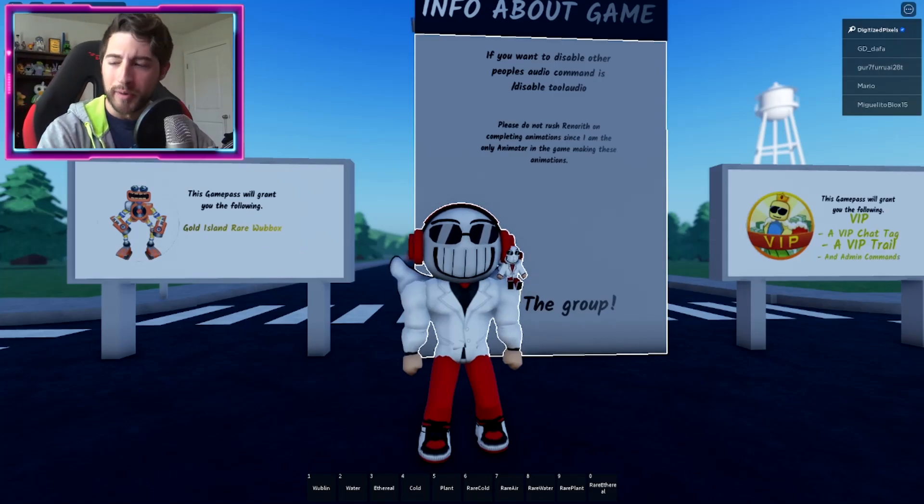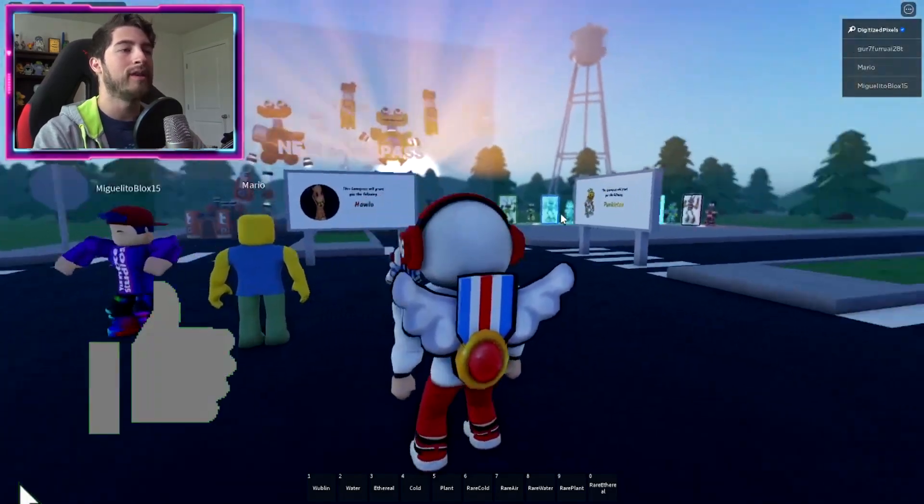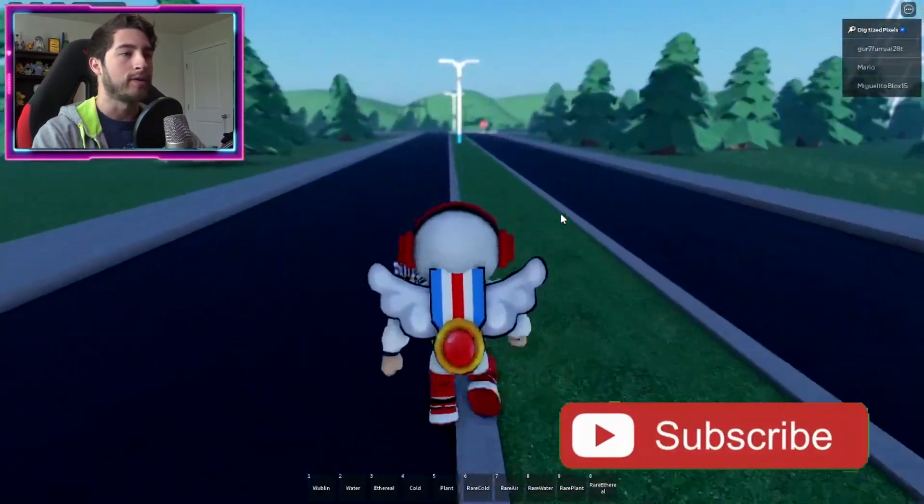Hello everybody and welcome back, my name is Digi and today I'm gonna be showing you guys how to get the badge called Light Epic Wubbix. Right here in the spawn, just go back this way down this road.